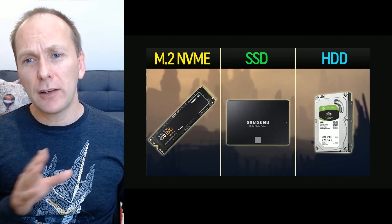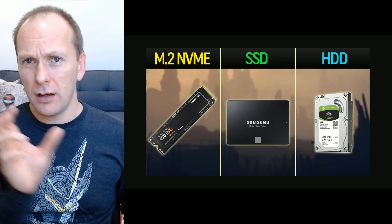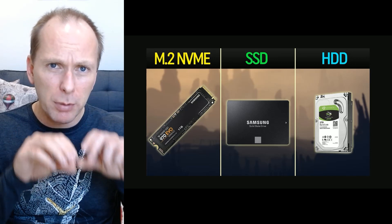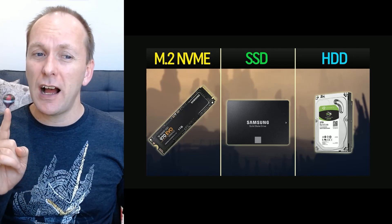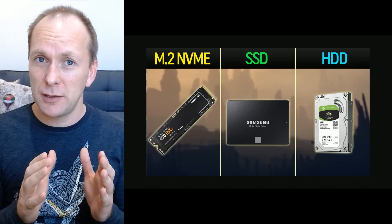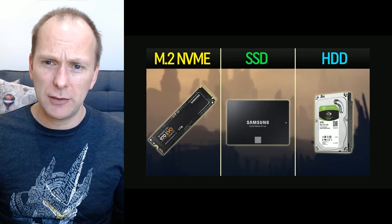Finally, we've got M.2 solid-state drives. These plug into the motherboard either through a dedicated M.2 slot or through a PCIe expansion card. It's important to note that these drives, especially at the budget level, can be either SATA interface — limited to that 600 megabytes a second — or the much faster NVMe interface, which is many, many times faster.